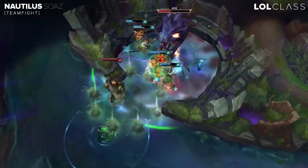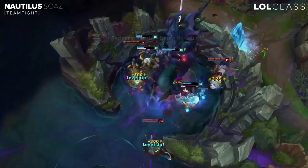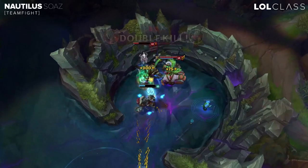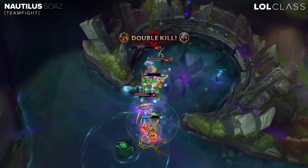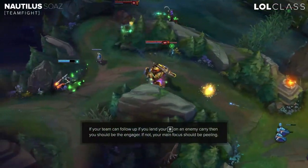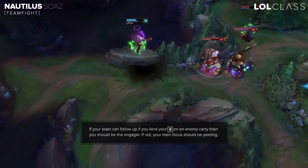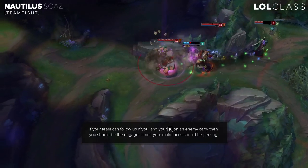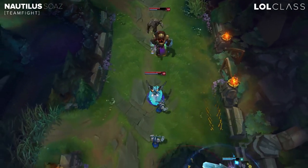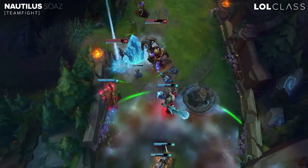In terms of team fighting, it obviously depends a lot on your composition and their composition, but in a normal fight you probably want to stand between their tank and their backline to slow their tank and slow their backline, then try to run to your team while stunning their tank. You can also, if your team can really hard engage, just press R onto their carry and run at them. The good part about Nautilus is that he's really good at peeling, so you should probably play him with a hyper carry and just peel for them instead of going hard on the backline.